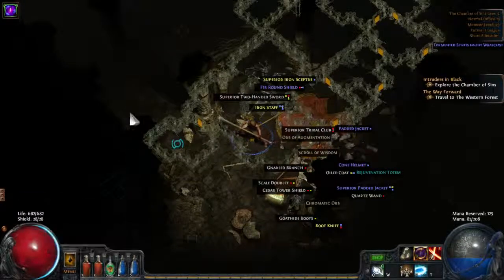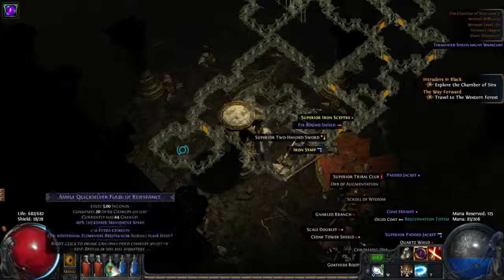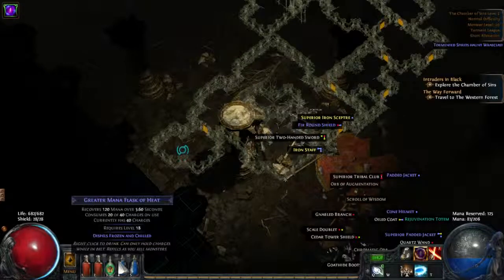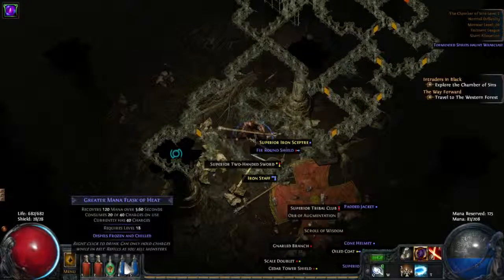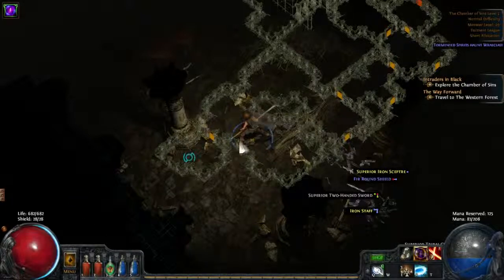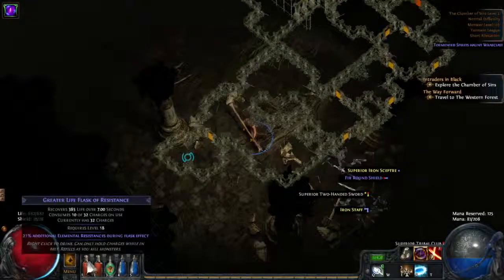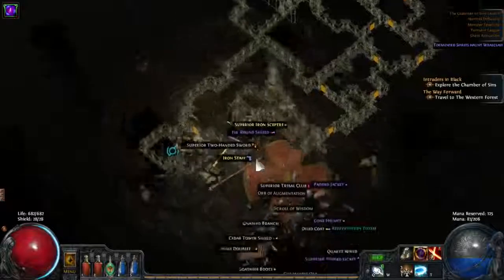Somewhere around this level it makes sense to identify magic flasks as well. Before this I just sold them to the vendor. But at this point it's slowly more important to get the magic ones. Here I have one that dispels frozen and chilled — which means if a monster freezes me, if I chug this flask I'm not frozen anymore so I can get away right away. And this one gives me additional elemental resistances. We have it on our quicksilver flask too.